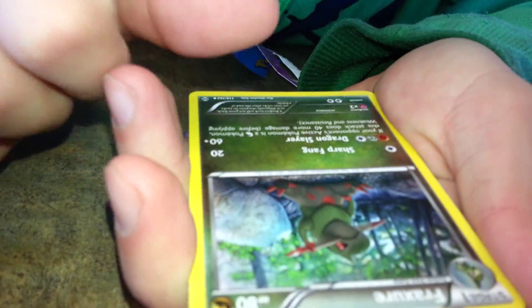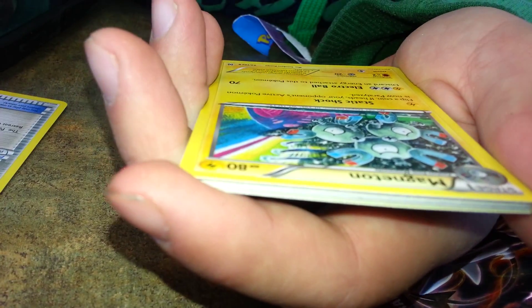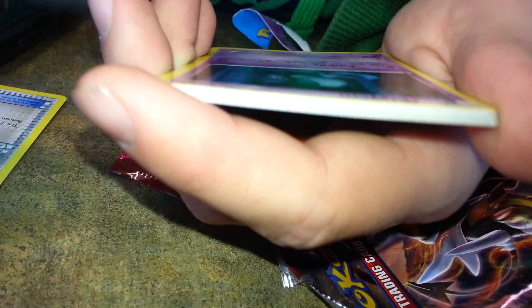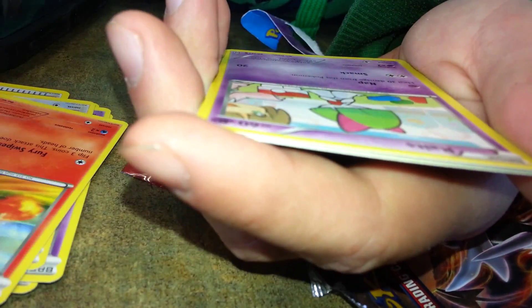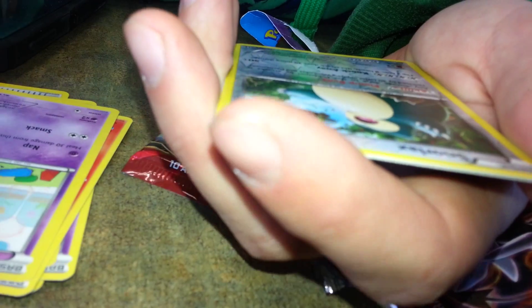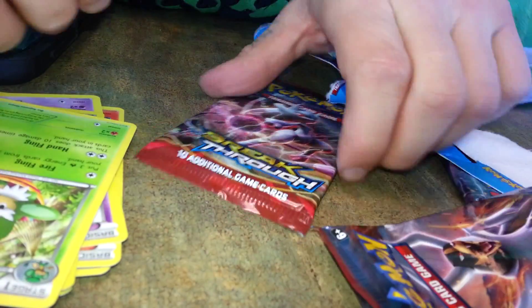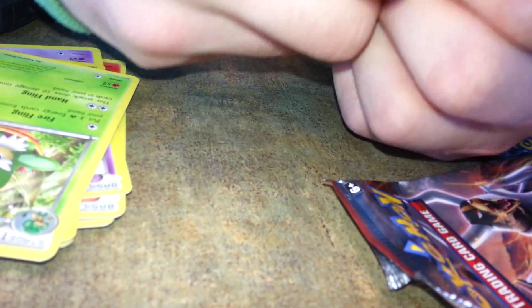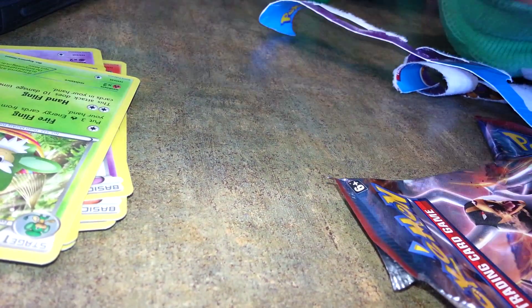We got a Fracture, a Floatstone, Magneton — I like the art on that a lot — Elgium, Gasly, Pancier, Rult, Reverse Snorlax, which is a really cool looking card, and one of the damn monkeys. So far, nothing too spectacular.